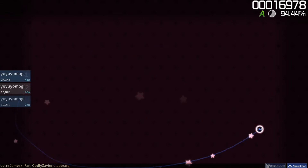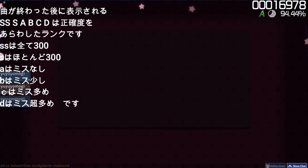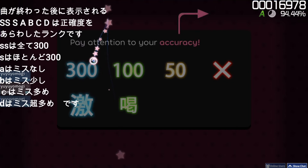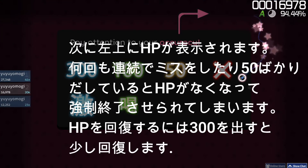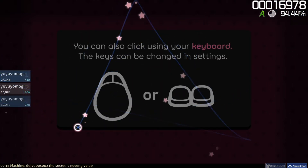And that covers the basics of osu gameplay. To see if you've really got the hang of this, try playing the song to its end and pay attention to your accuracy. If you see anything below 300, that means you're clicking beats too early or too late. Also, you can click with the X and Z keys.